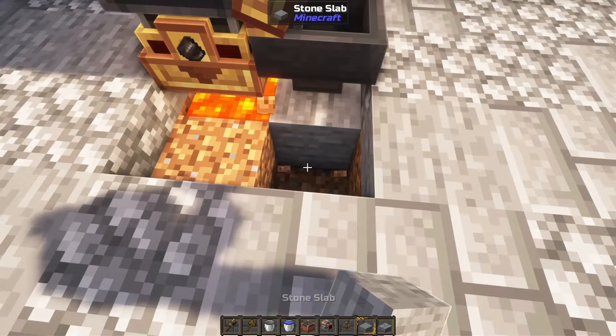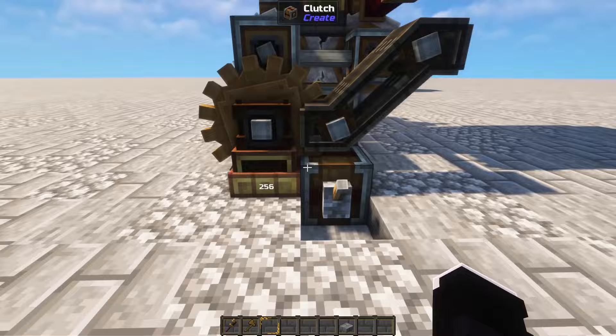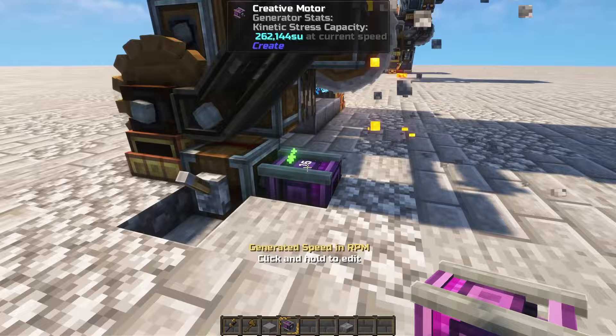Now we just need to plug in the power source. You can move this clutch to whichever side you prefer — that will depend on where your power is coming from. Because we are in creative mode and I don't have a power plant, I will just use a creative motor instead. If we plug it in, you can already hear the farm is working.